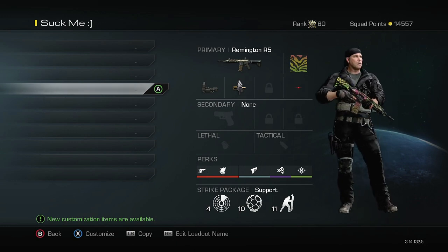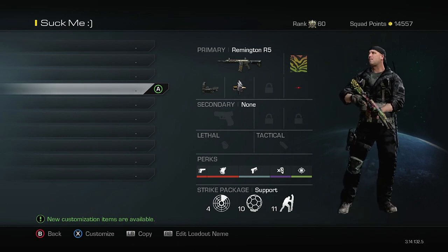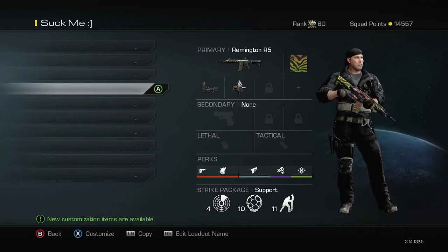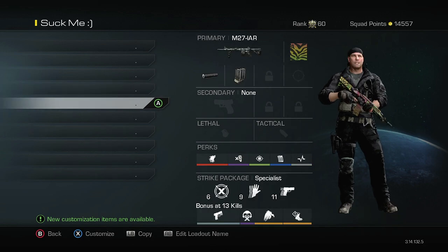The next class is what I use whenever I'm just trying to win the game. The support streaks really help not just myself but my team as well. I have Squad Mate so I can jump on flags and stuff like that, and Quick Draw and Stalker are really deadly when used together, especially when I'm on an assault rifle.